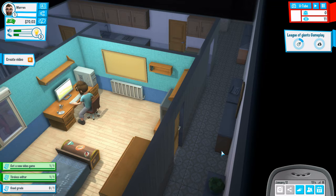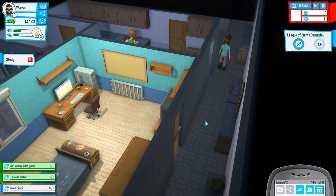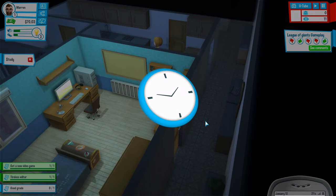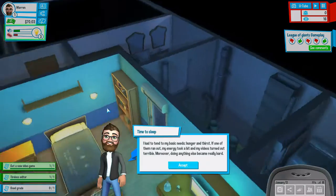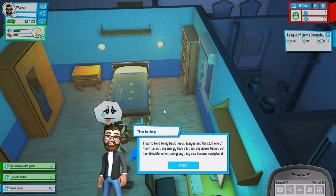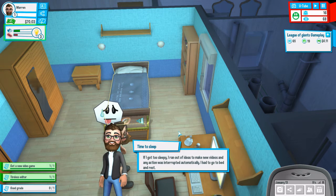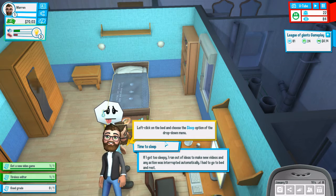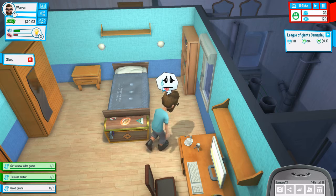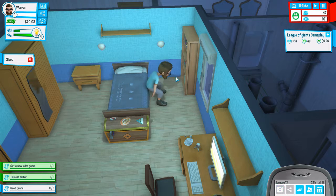Publish video. Let's go study again — we're going to ace this test I just know it. I had to attend to my basic needs: hunger and thirst. If one of them ran out, my energy took a hit and my videos turned out terrible. Moreover, doing anything else became really hard. If I got too sleepy I ran out of ideas to make new videos and any action was interrupted automatically — I had to go to bed and rest. Time to sleep. Left click on the bed and choose the sleep option from the dropdown menu. That didn't take too long.